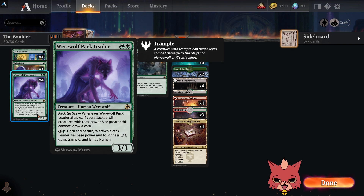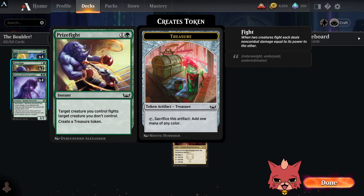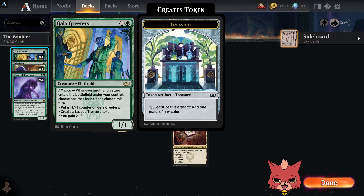Cards like Prize Fight — you don't want to play too early unless you can get away with it. You want to wait until you have your chunky creatures so your creature wins the fight, and then you get that potential swing and the treasure ramp.